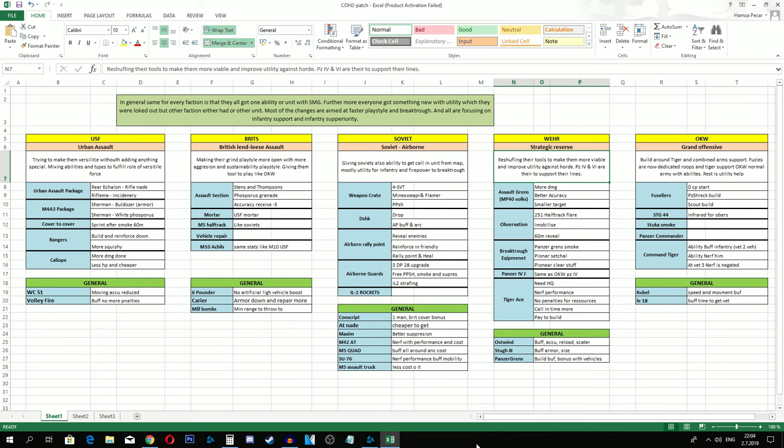Panzer 4J - that's a version of OKW's Panzer Commando - is now available for Wehrmacht. It's basically just giving Wehrmacht what OKW had. Good job, Relic, something we never saw. Tiger Ace is the biggest change: to build Tiger Ace now you need an HQ to build it, its performance is slightly nerfed, and it comes with one star - but you don't get resource penalties and you can call it to the battlefield multiple times.